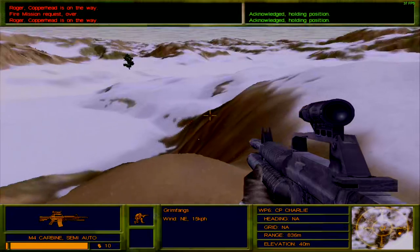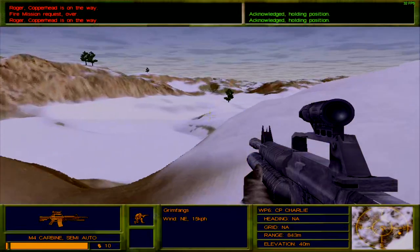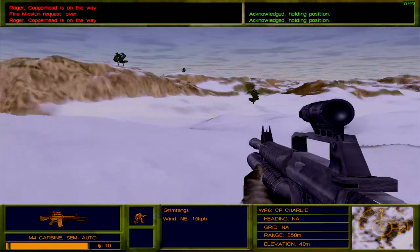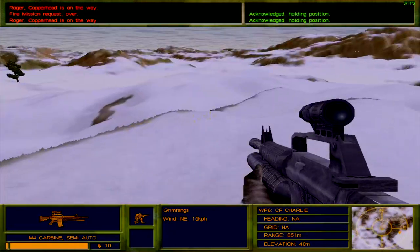I want the objective to be aligned more towards the east so I can cut through to get there without engaging enemies I don't have to engage.